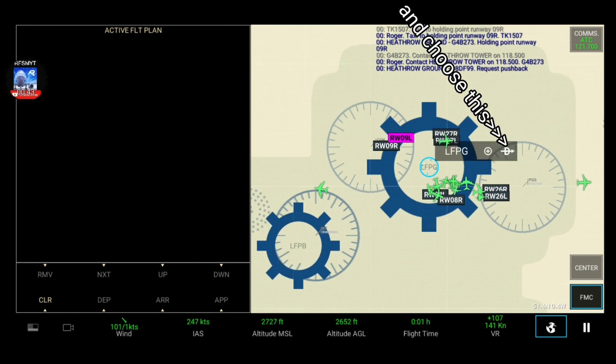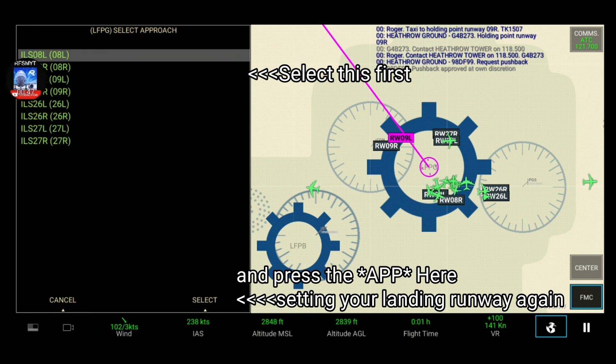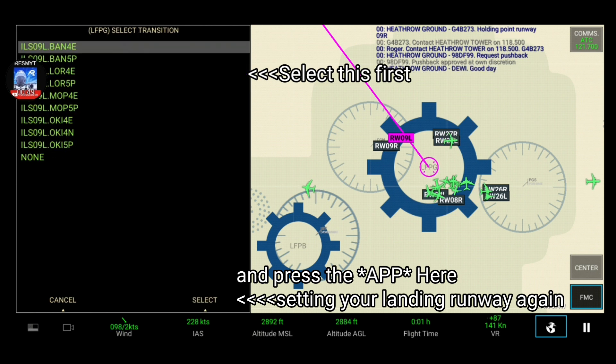Ground, request pushback. Pushback approved at your discretion. Ground, good day.